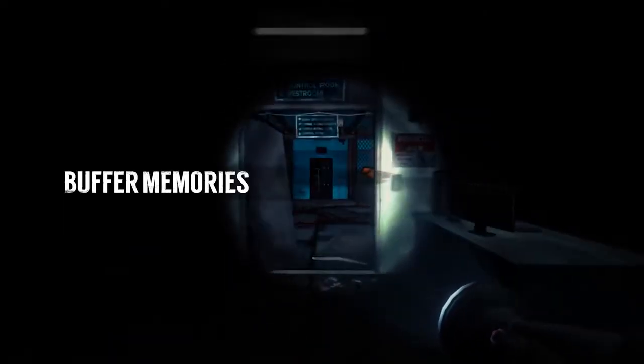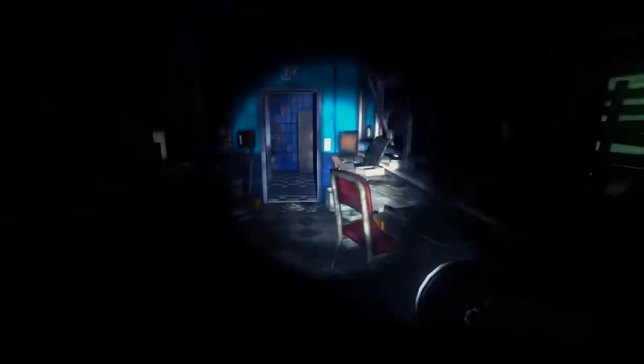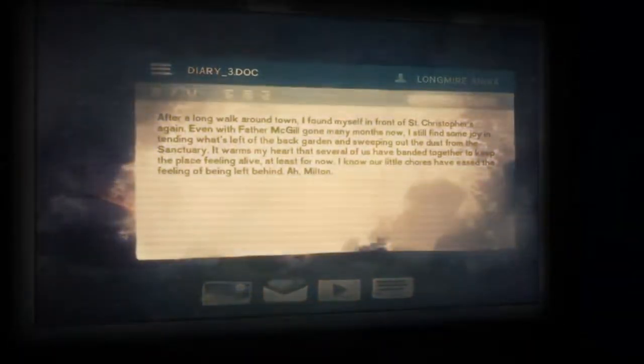As we've shared in some of our developer diaries, we're adding a new narrative collectible to survival mode in the form of buffer memories. Think of these as the last documents or images stored in a computer's memory before all the technology around Great Bear and beyond was suddenly rendered inert by the mysterious Aurora. Now, when the Aurora appears at night, you might find some computer terminals display snippets of notes, emails, reports — information that provides more world background, and could in the future point to hidden locations and supply caches.